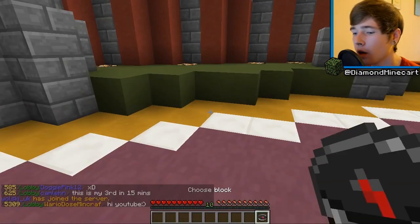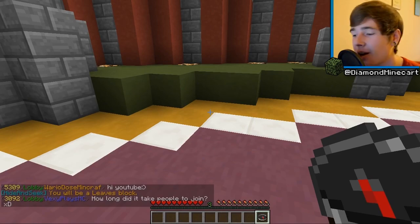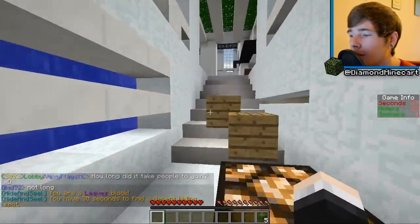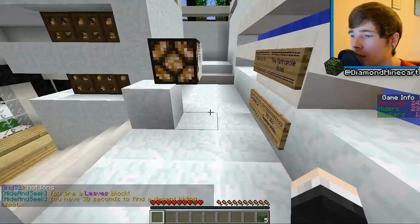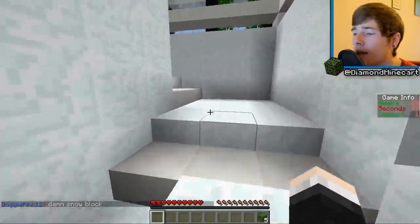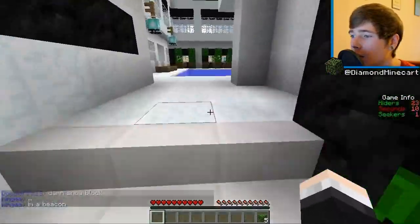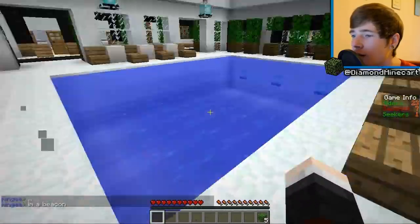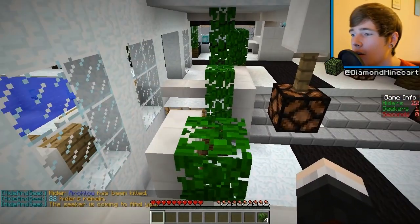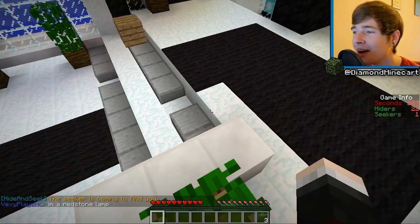Well then guys, we are now doing — I've completely forgotten the blocks — but I'm guessing hotel. Yep, we are playing hotel with leaves. The leaves isn't too bad on this map. Let's see if we can find a good spot. There are some good spots up there but I think people are getting wise to them. The seeker can see it — that's the problem. Let me try and jump up here. I'm going to find a less obvious spot since the seekers are just gonna find you there.